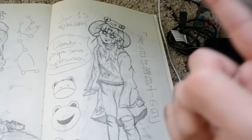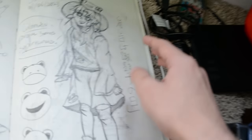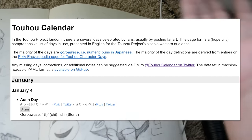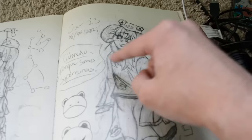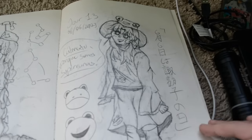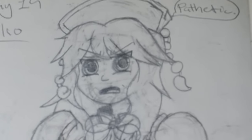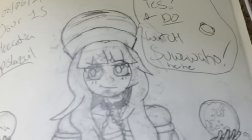Day 13, I decided — why don't we start doing the trend where I draw characters for their canonical tall character dates or whatever it's called. So I decided to do Moria Girl. I don't really like this; it looks really off, but I can see the anatomy getting better. Also, this freaking thing looks cursed. Seriously — you watch Suwako? And Acacia is like, yes, I do watch Suwako.